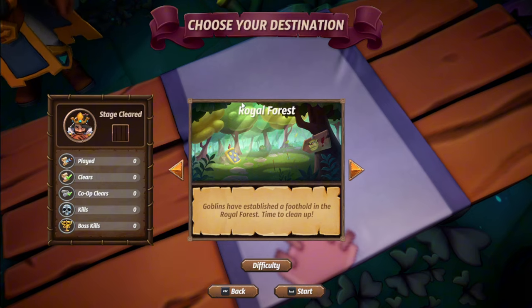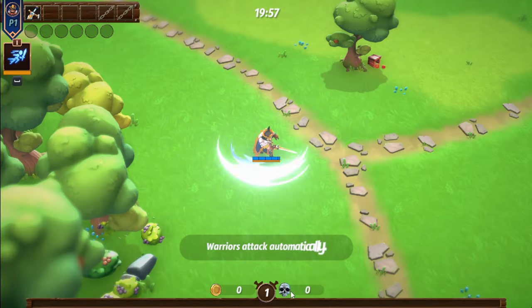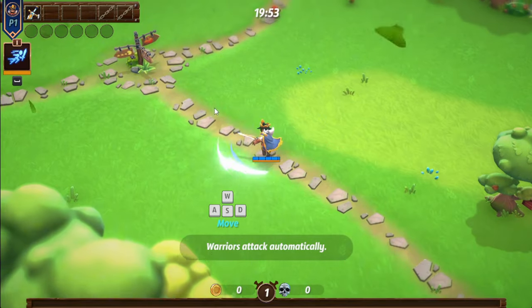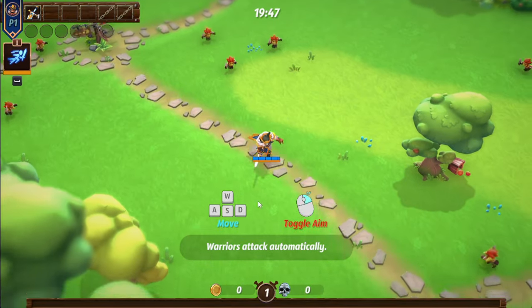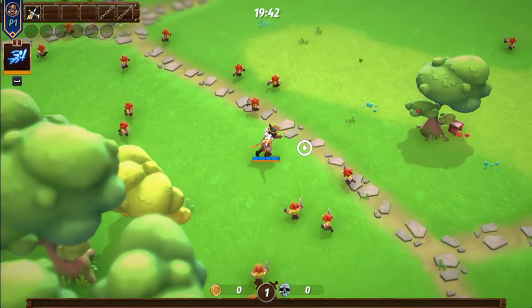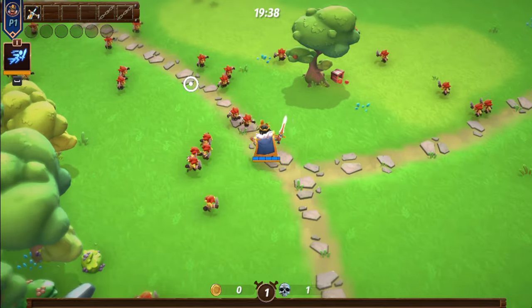So let's jump in with the sword character — I want to try him out. This is the Royal Forest. Goblins have established a foothold in the royal forest; time to clean it up. Let's go. In the demo, you're able to play with one of your friends, so both of you can download it and try it out. The tutorial shows you can move with the arrow keys, and you can hold and press right-click to aim where you'll be attacking.